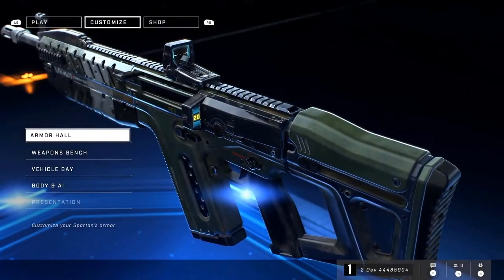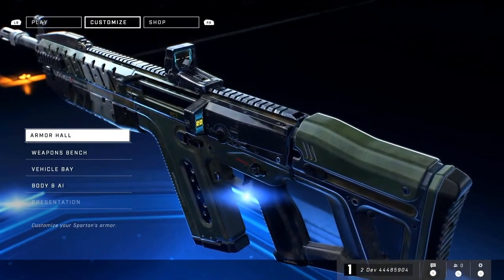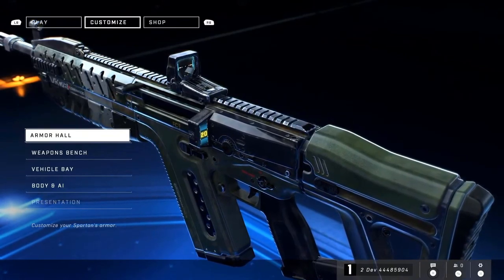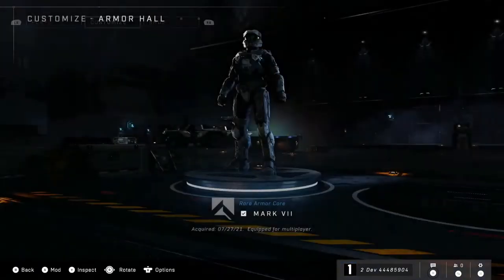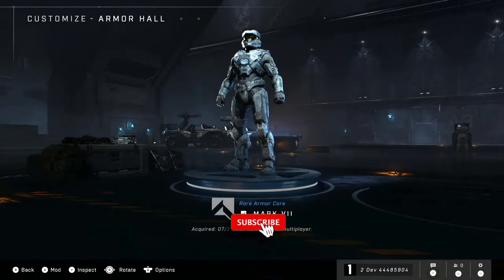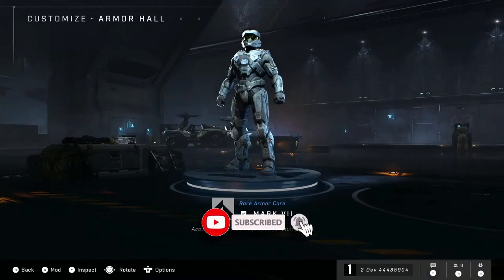Let's start by going into the armor hall and then move through quickly and bounce around. Armor hall is pretty self-explanatory — this is where I'm going to customize my Spartan's armor. For this tech preview, because it's a subset, I'm going to have one armor core, and that's going to be my Mark VII armor core.